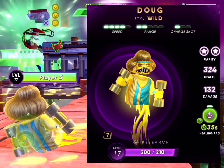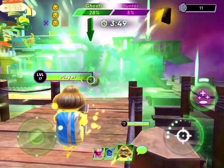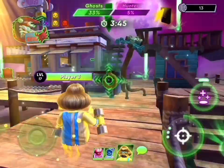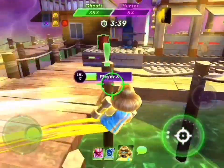Doug: speed 4, range 2, charge shot 1. We still don't know if it's a boy or a girl — it doesn't even say in the game. He shoots pretty fast. Oh, we got the heel — the heel saved us!